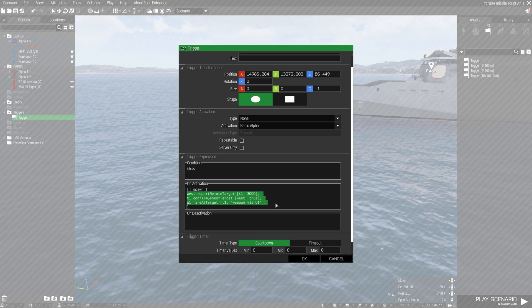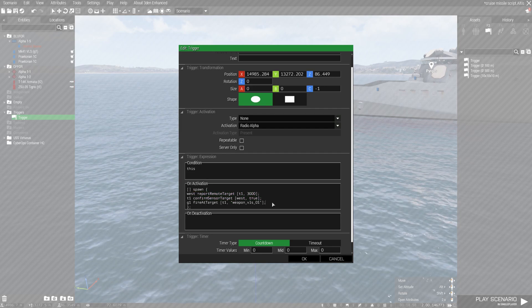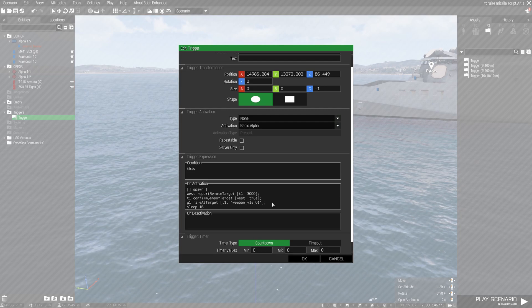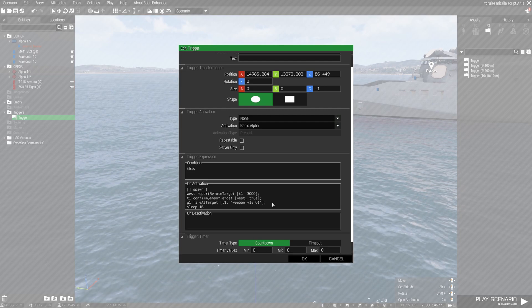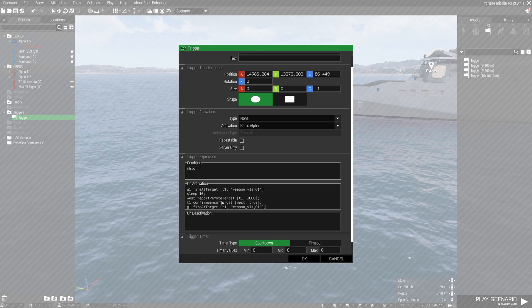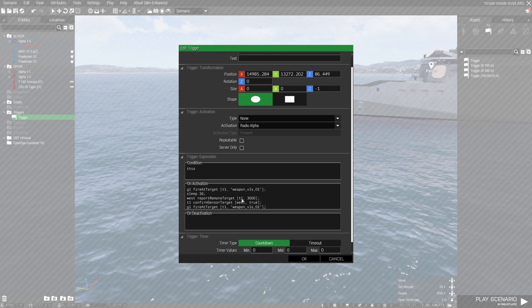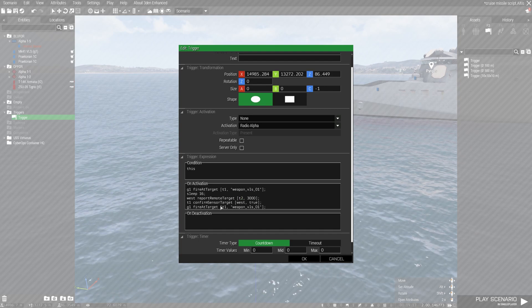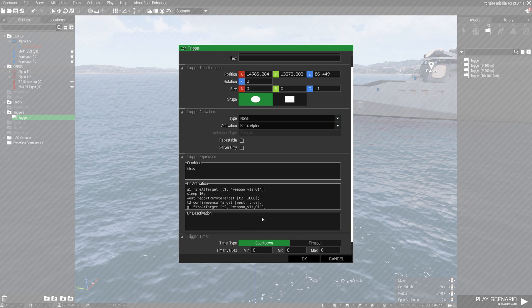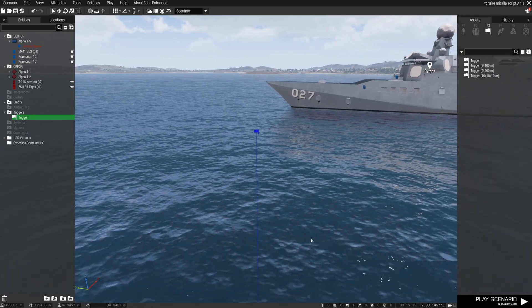Now add a sleep command for 16 seconds — that's the cooldown it needs — then paste the code again. This time you can choose the second target. And that's it, we're ready.